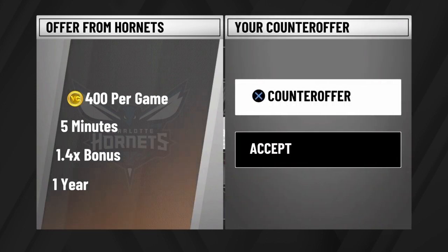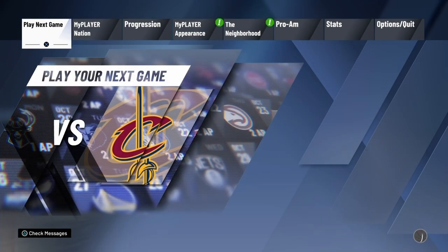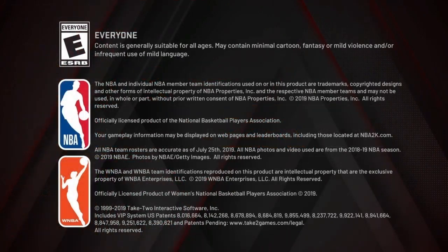Skip all the contract stuff — don't try to negotiate for the highest VC, that does not matter in this one. Accept the contract and keep spamming through everything. Once you pick your team, you should be back on the main screen. I'm playing for the Hornets and my chance of winning is like 39% — that's fine, you don't need to win. Close your app, go to Application Save Data, copy to system storage, then load the game right back up.